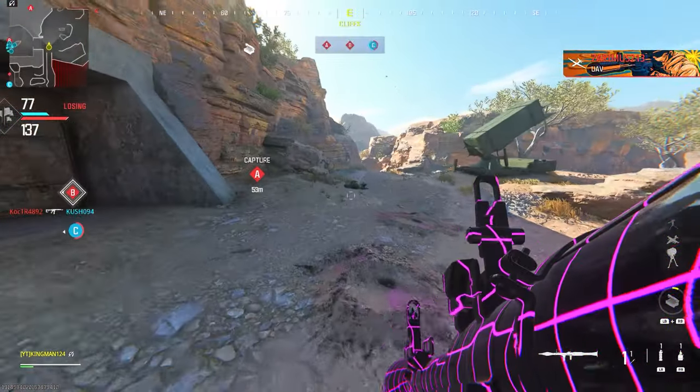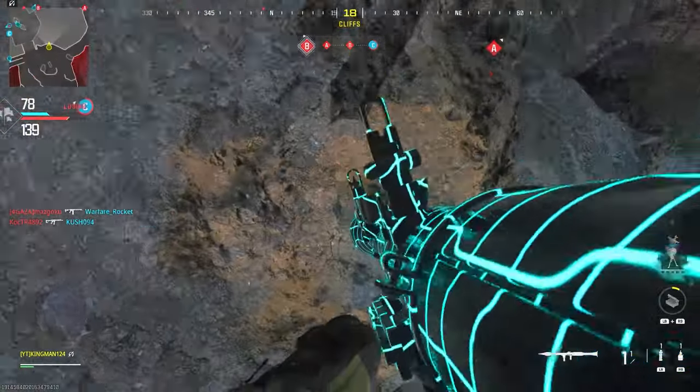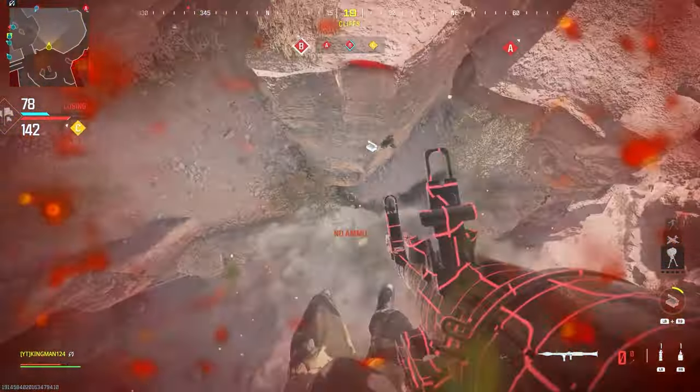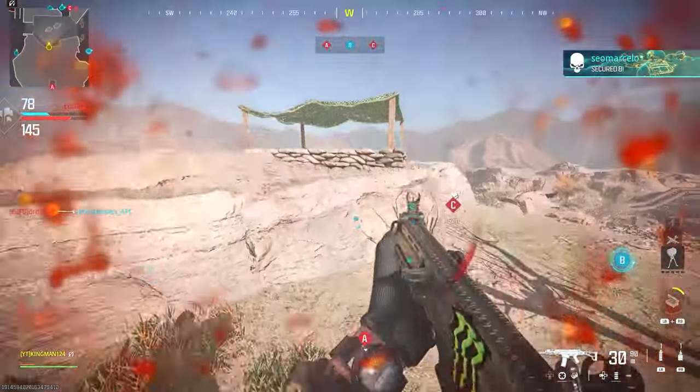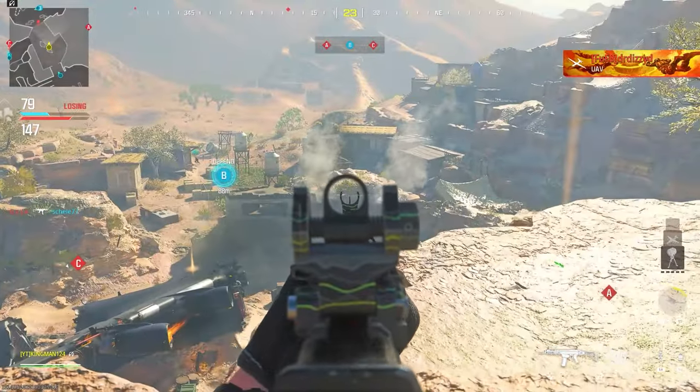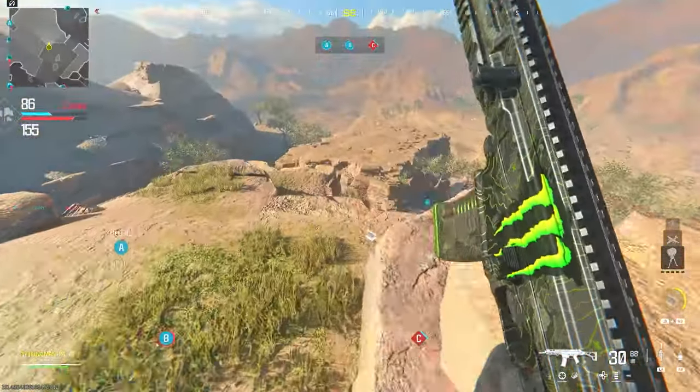We're now on Afghan for glitch number two. Make your way to my location, jump, shoot your RPG, and then land on this part of the rock. Wait for your RPG to reload and then redo it again — as you see, you can get over the barrier and land on top of this area on Afghan.